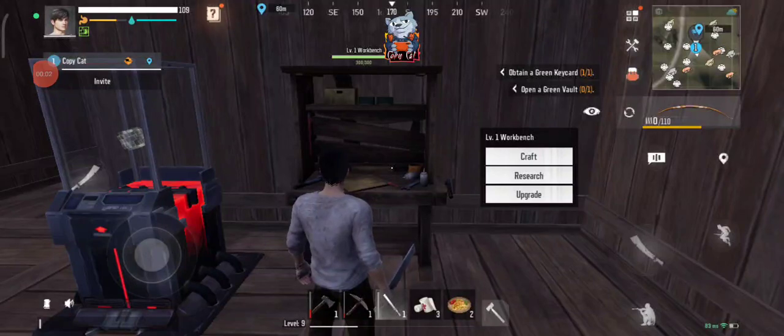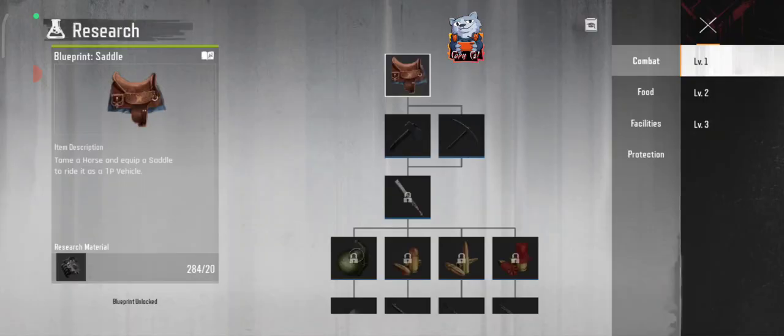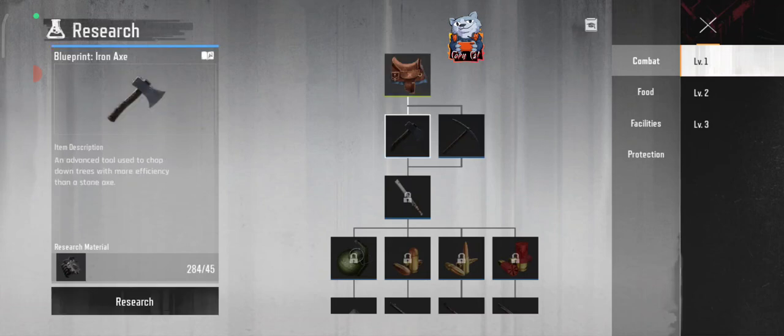Hello guys, once again in this particular survival game. In this particular video we're actually gonna show you guys how to craft. First of all, when you have a workbench, remember to go inside of it and tap research. Researching gives you the ability for making more things. First of all, when you settle, you're capable of taming the horse. So we got that.